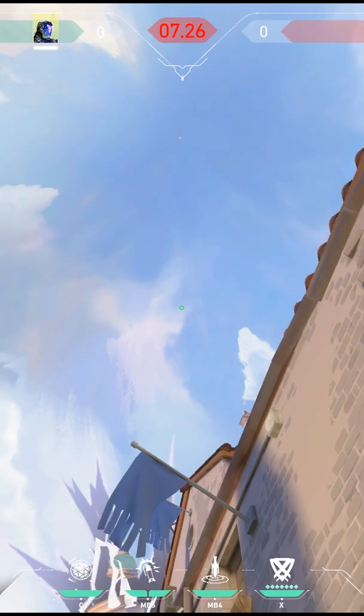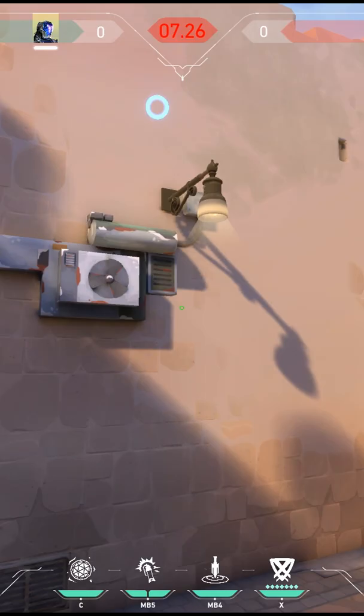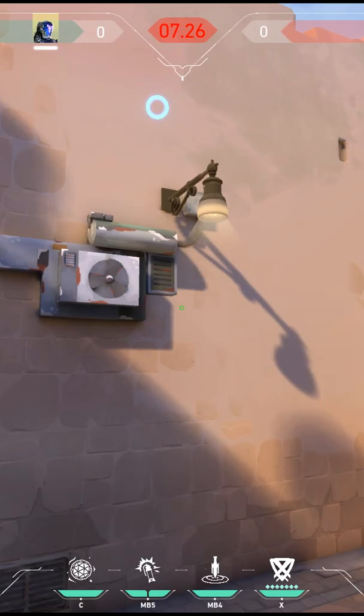Now let's try the other side — A site. You're going to aim up at the sky right where I have my ping, look at the shard in the cloud, tuck into this corner, and throw your flash just like I have it here. I usually pair them together so when the dart is about to hit the ground, the flash comes in and blinds all your enemies — they don't know what's happening.